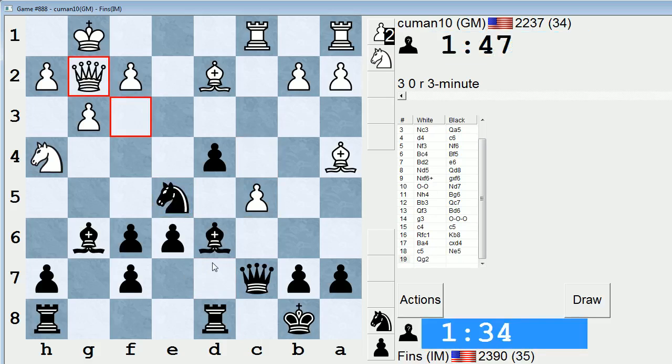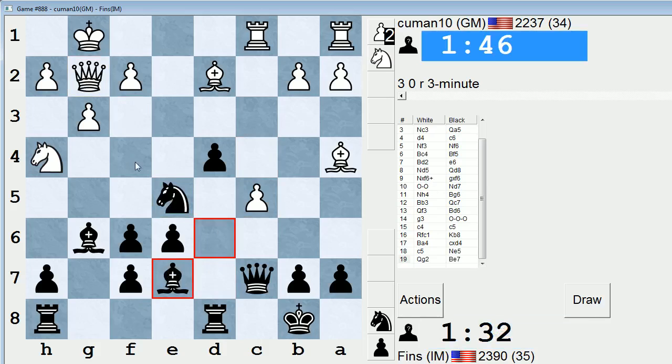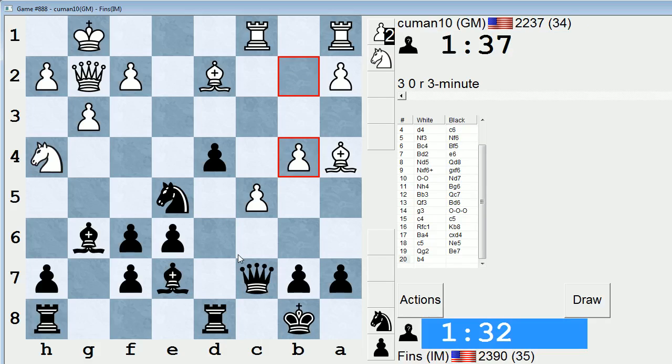Not sure he saw that coming, though maybe he did. What is he going to do — put the bishop on f4 and pin me, or play c6 and just barrel through down the file? I'm eager to see. This is a complicated position.